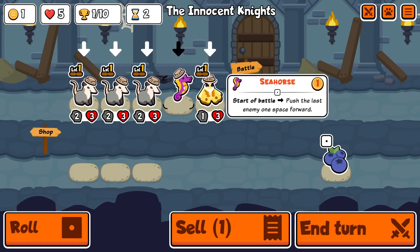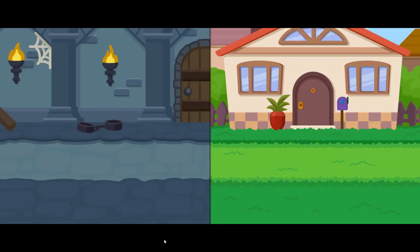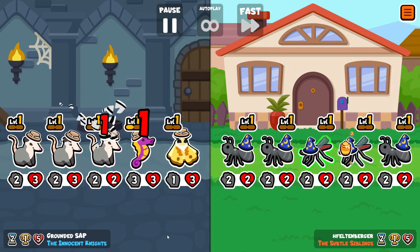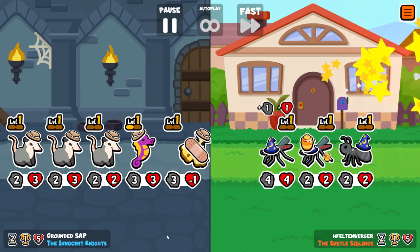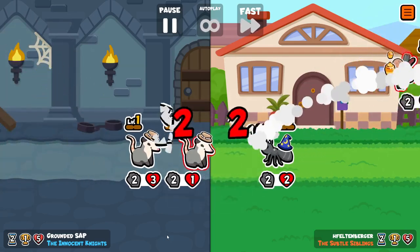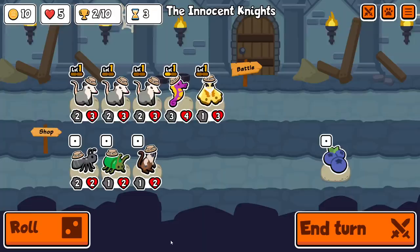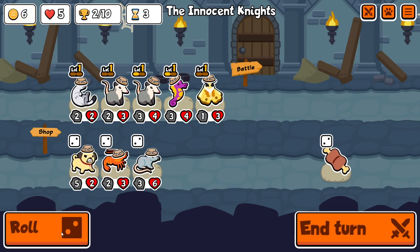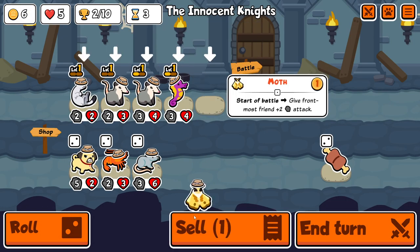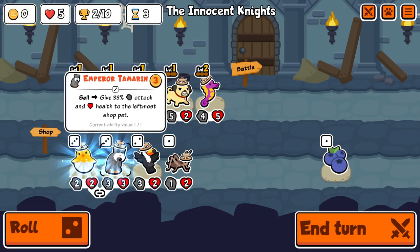Then a great shop on turn two and I think I'm going to keep the seahorse. I've been keeping seahorse a lot when doing the random runs. There was a long discussion the other day in the official Discord about which tier ones are the best, and it really depends what you're talking about — which ones are best for setting up for the future, or best if you keep them long term. I think if you're keeping a tier one long term, seahorse is by far the best and it's not even close.